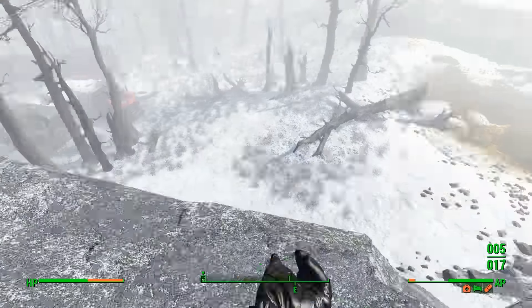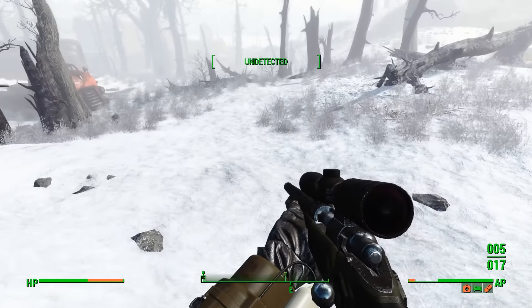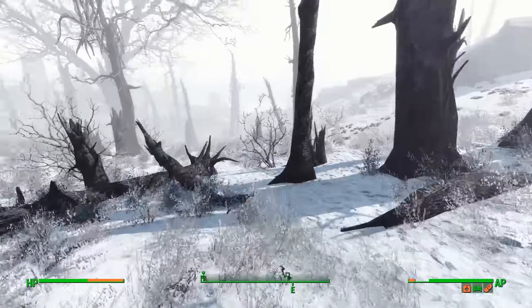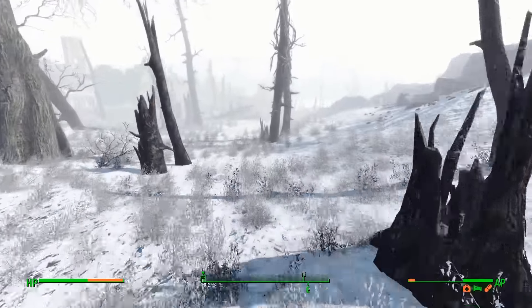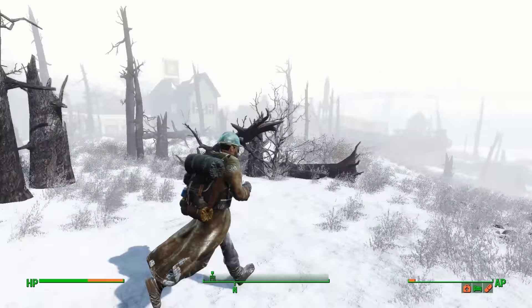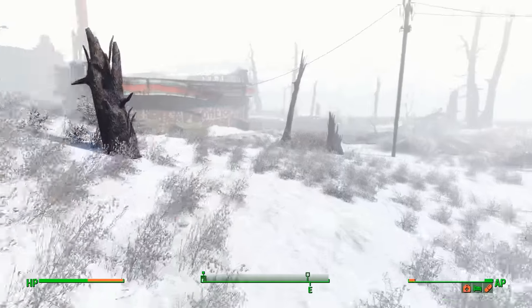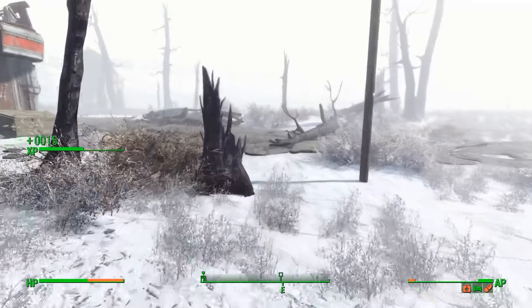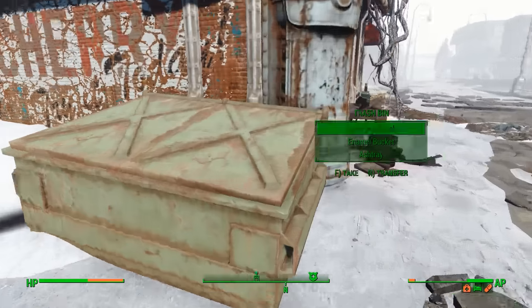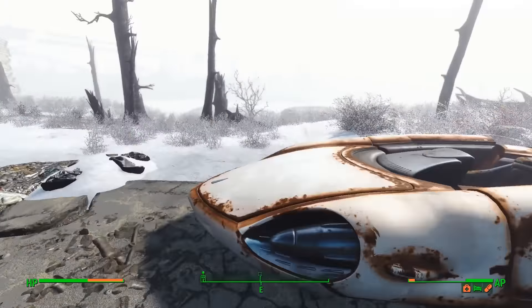Oh, that's peaceful - just a legendary deathclaw. I don't think it's going to see me if I walk here, so let's just get out of there. I want to get to the coast guard pier as fast as possible because I'm excited to see what I find. If it ends up not being the target location, we'll head south along the river - coast guard would be on the river if there's another building.